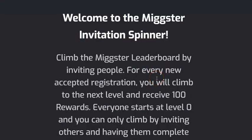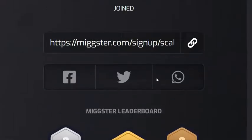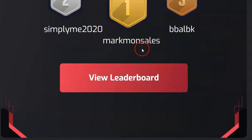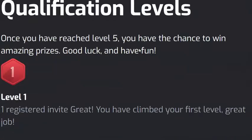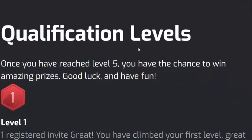As soon as you complete level five, you will be able to see your position on the leaderboard — it will show you if you are number one hundred thousand, for example. As it is now, you can go to the leaderboard and see positions for other people, but you will not be able to see your own position.